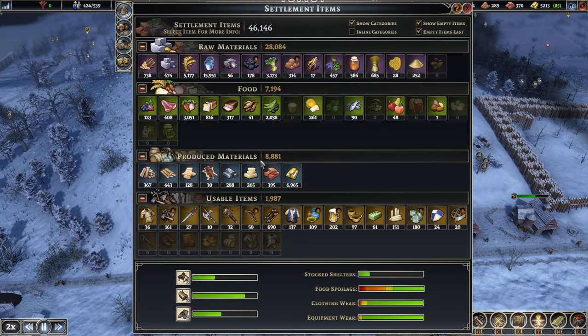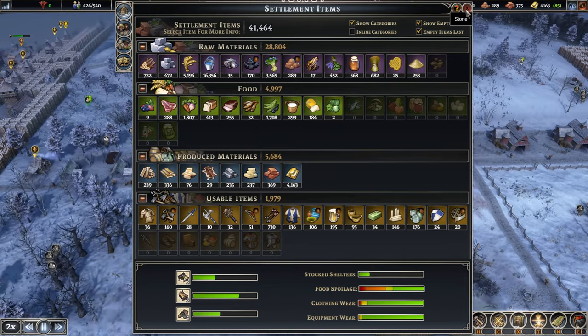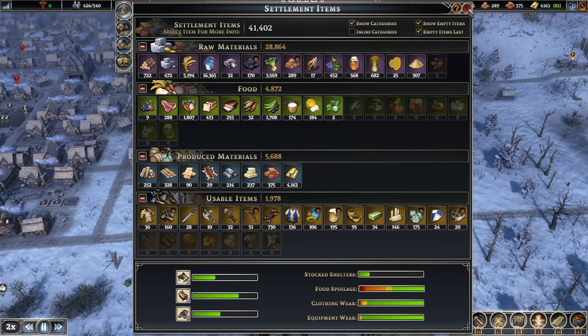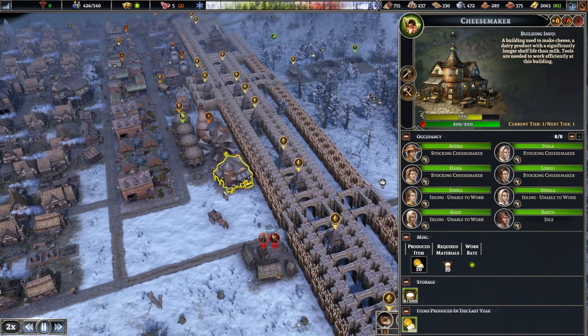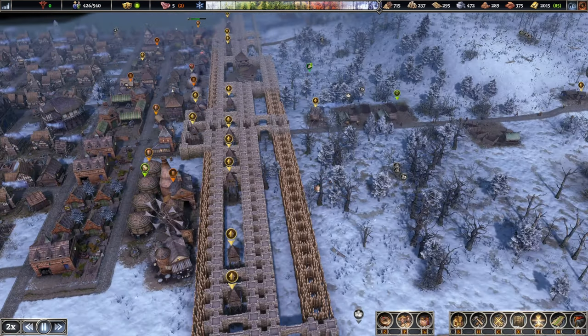Let's have a look at our resources when it comes to food. Milk — we have quite a bit. Cheese — tons of milk actually, but not a lot of cheese. Why don't we take a look over here and add a few more workers. And now, since our population and the town are growing pretty nicely, we should start upgrading some of those towers. I've done one over here already.